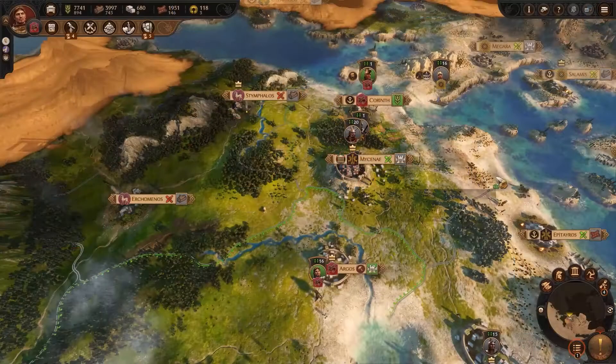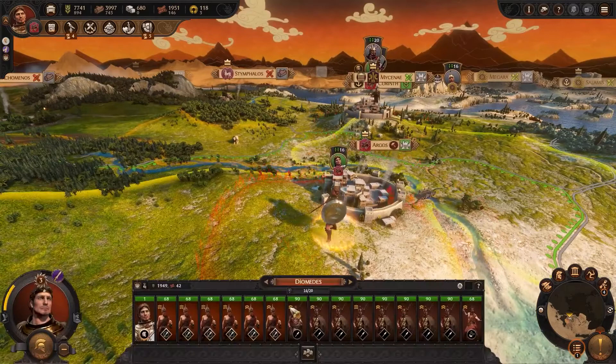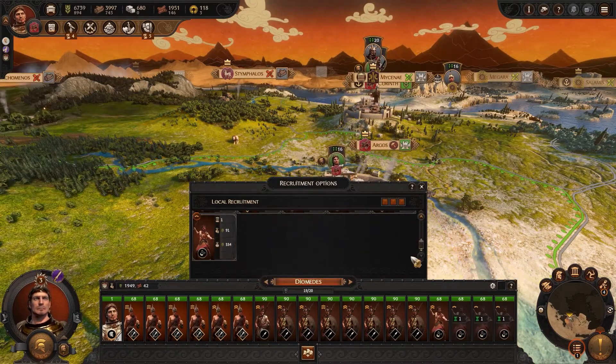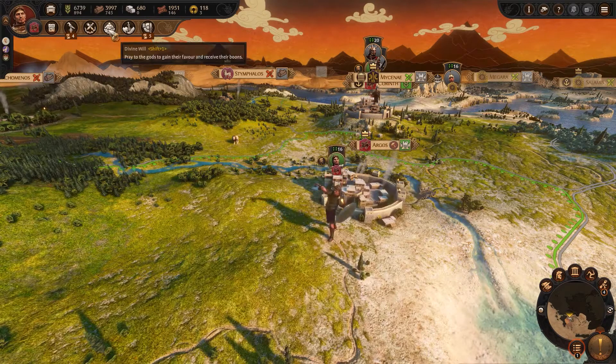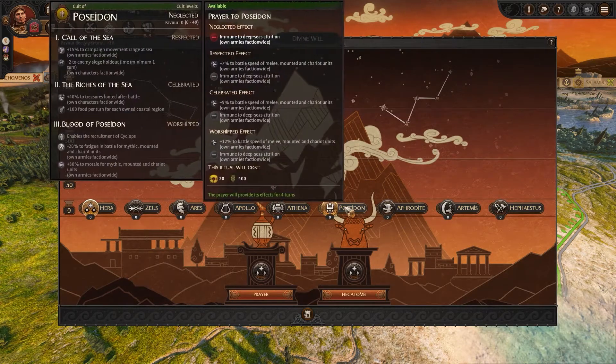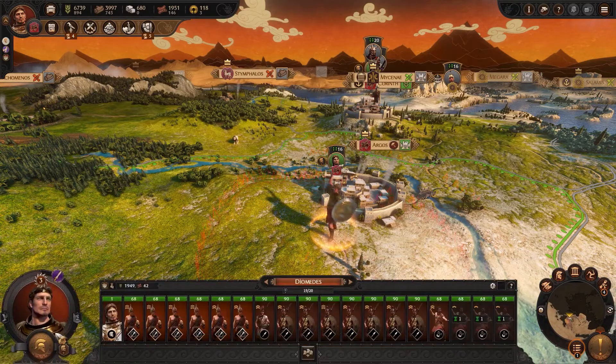As a brave, clever and handsome soldier, Diomedes was of course favoured by Athena, the goddess of war. Athena greatly admired Diomedes' father Tydeus, and nearly made him immortal, until she saw him eating the brains of an enemy who had wounded him. Diomedes can still receive divine will from any of the cults you choose, but he does receive certain favours from Athena elsewhere.